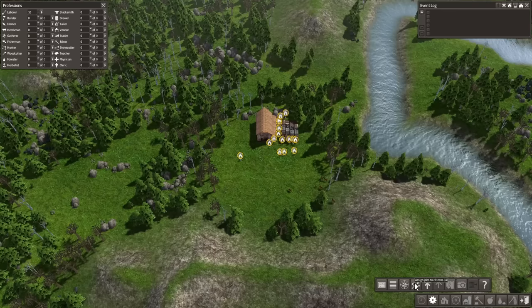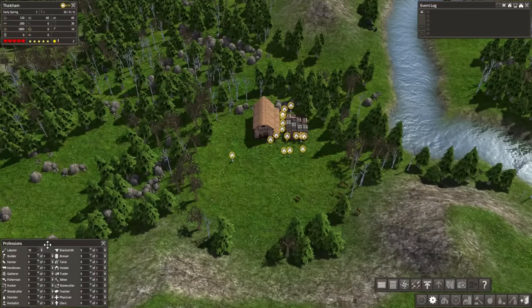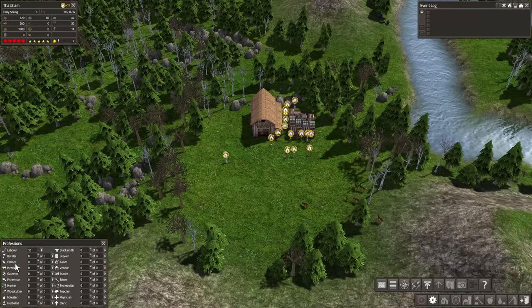The next panel is the professions panel. This is where we have every job that is available and we can basically assign people as we see fit. Right now the 10 adults are 10 laborers. Laborers will chop down trees, mine stone, mine iron, and move resources to stockpiles, but they won't build things — that is the job of builders — and they won't farm. This is how we manage who does what within our colony.